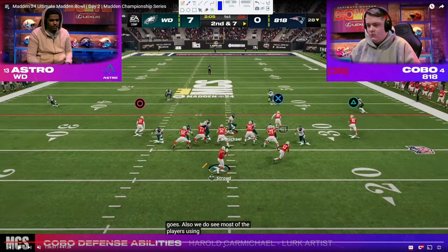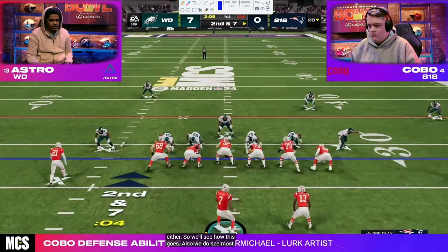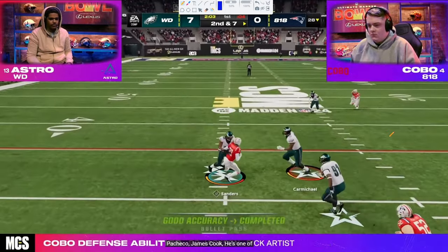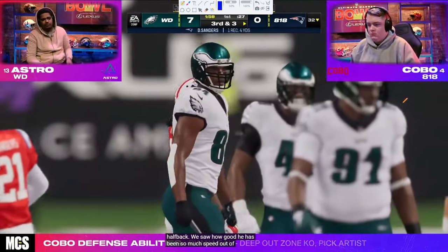We snap it here and Astro decides to send six. Now, the alignment of these defensive linemen tells you a lot about what they're doing defensively. If these defensive linemen are spread out, typically you're going to see a six-man pressure. If the linemen are more inside-pinched, that's where you get most of your coverage calls. Kobo takes his little zig — one of his best plays of the year is this zig route. And you'll see him go to it in key situations.